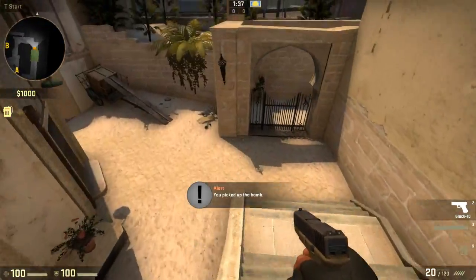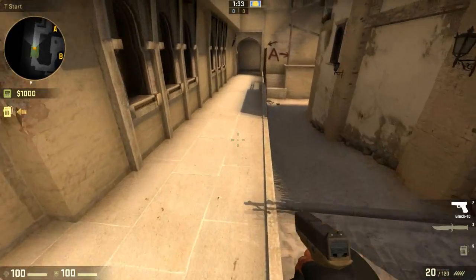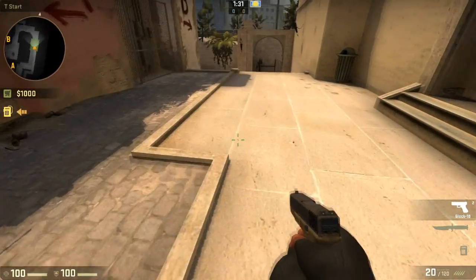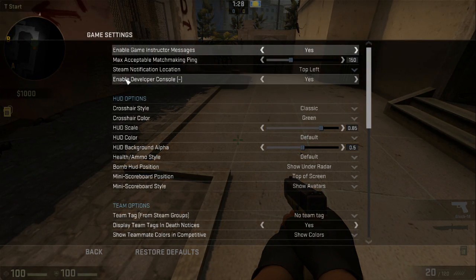How to make your crosshair a dot in Counter-Strike: Global Offensive. First of all, make sure your console is enabled. You can do this by pressing Escape, going to Help & Options, then Game Settings, and making sure Enable Developer Console is set to Yes.